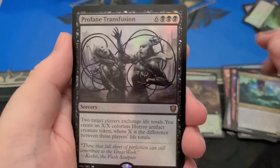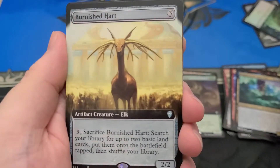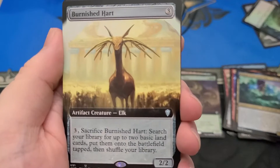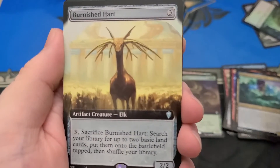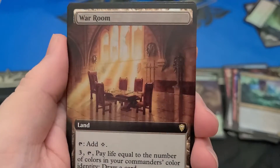Seems pretty good. That's the weird one. I'm confused about how these packs are set up. Because now I got another Extended Art — yeah, there's no telling. It's Burnished Art. Everybody loves that one. I got another Extended Art Foil.